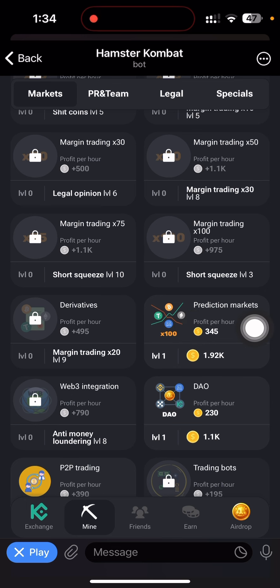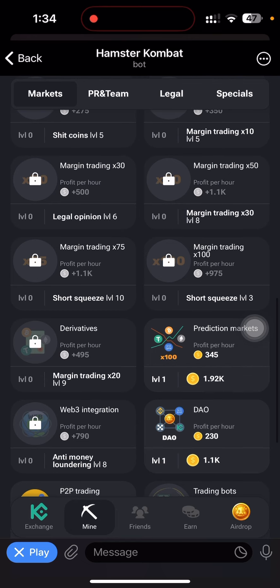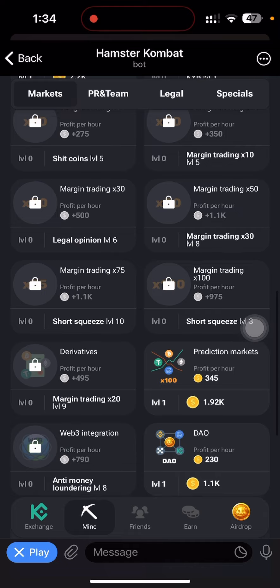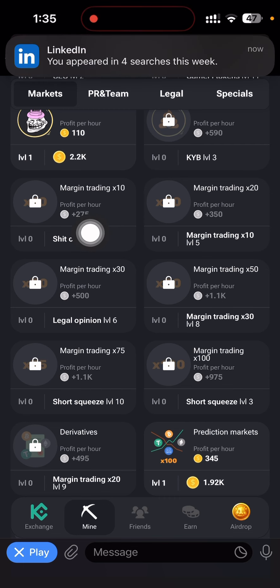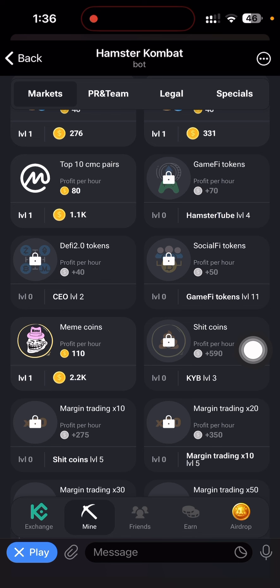To unlock Derivatives, I need Margin Trading x20 at Level 9. So I need to find Margin Trading x20 first. Margin Trading x20 is also locked — I need Margin Trading x10 at Level 5 to unlock it. Looking for Margin Trading x10, it is also locked — I need Shitcoin at Level 5 to unlock Margin Trading x10. So I need to go find Shitcoin.